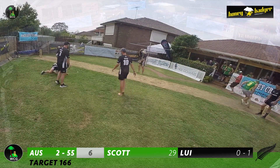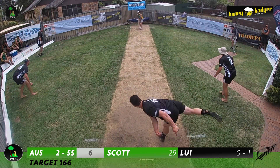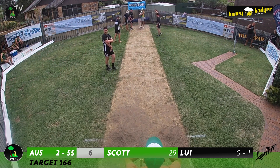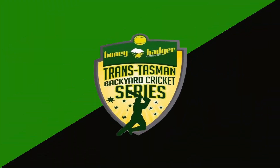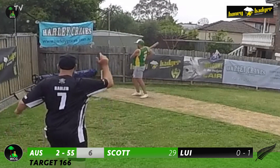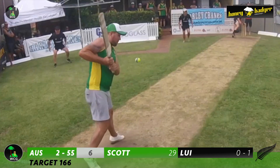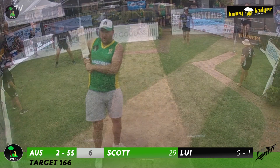Scott has dusted himself off, moving to 29. Louie goes around the wicket for the final ball of the over with a shorter delivery — it strikes Scott on the hand. There's a massive appeal from the Kiwis, but the umpire has said not out. Louie is suggesting it might have come off Scott's arm. Looking at the reverse angle — it's just off the arm. It's a cracking decision from the umpire.